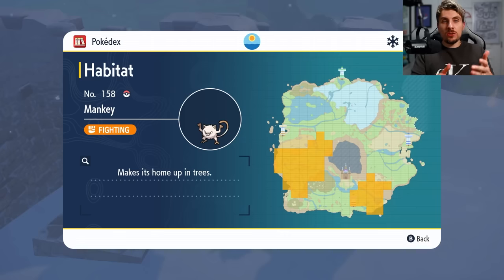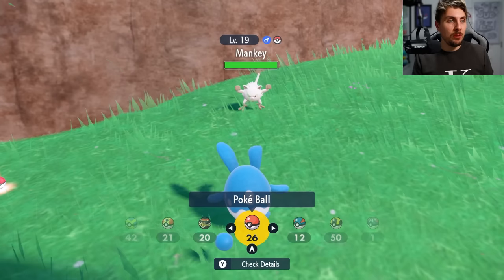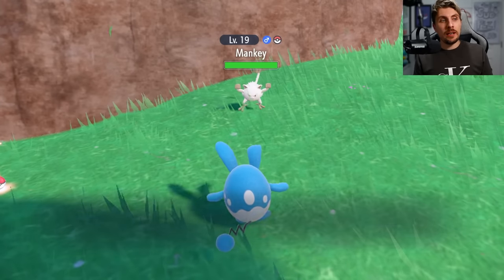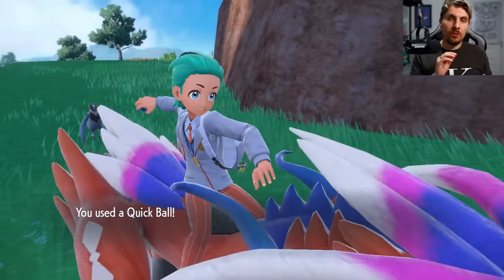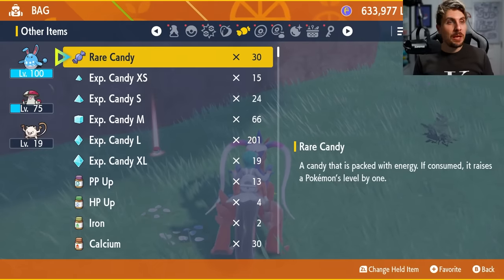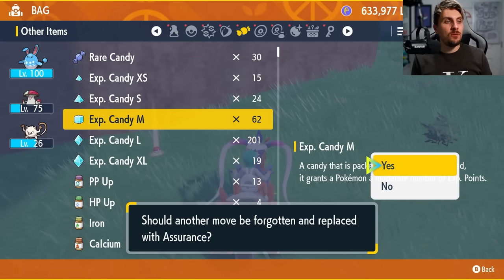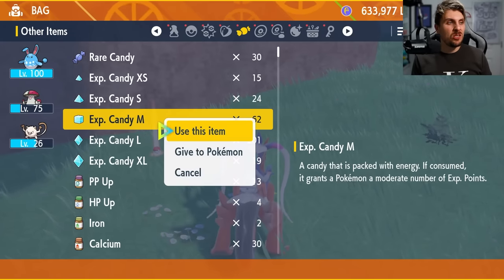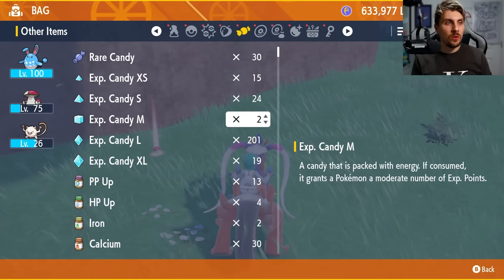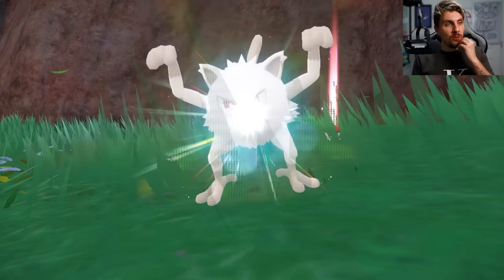This strategy is all based around a brand new Pokémon in Scarlet and Violet: Annihilape. To start, we're going to need to get ourselves a Mankey — you can find it in these areas of the Paldea region, spawning around most of South Province. Grab the first one you come across because we'll be training it up using a combination of vitamins, nature mints, and hyper training. It does evolve into Primeape at level 28.